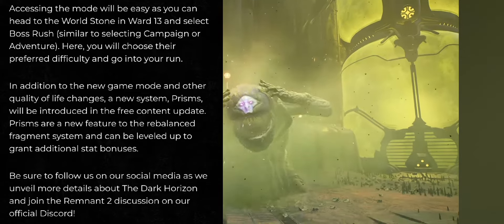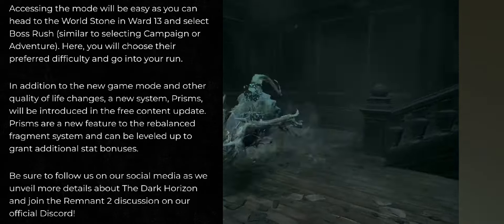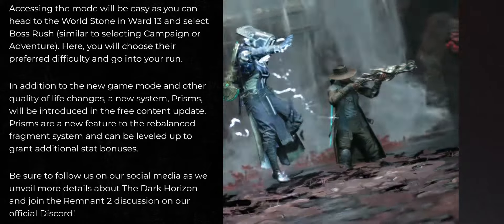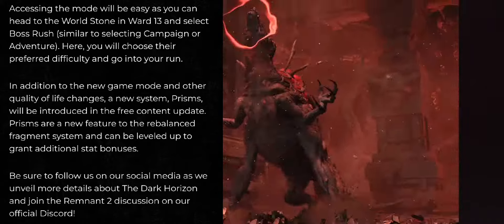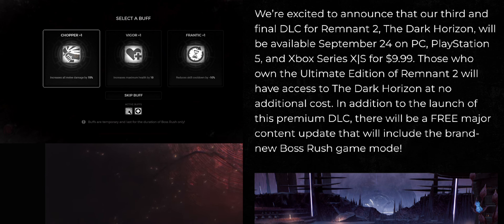In addition to the new game mode and other quality of life changes and new systems, Prisms will be introduced in a free content update. Prisms are new features to the Rebalance Fragment System that can be leveled up to grant additional stat bonuses. So that covers at least the main details we got so far.